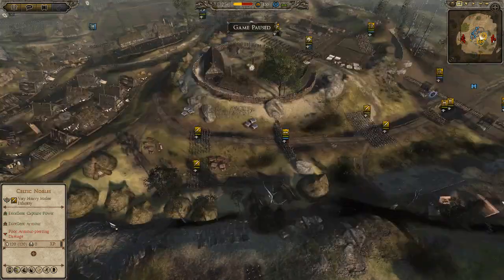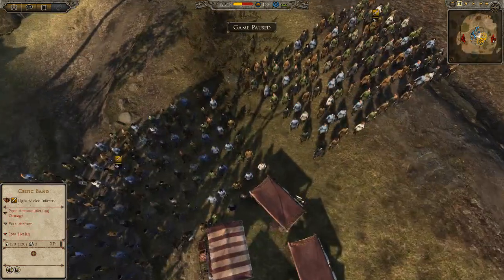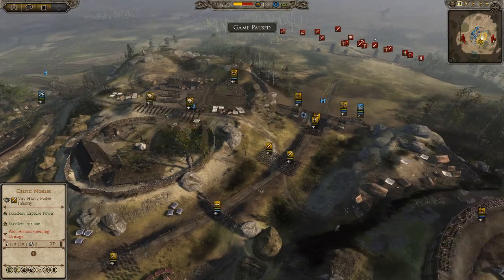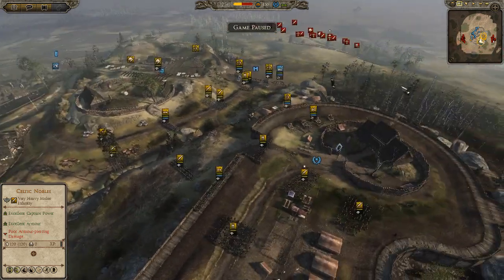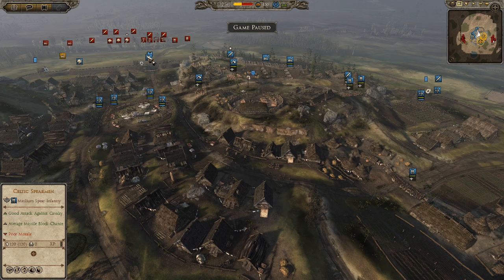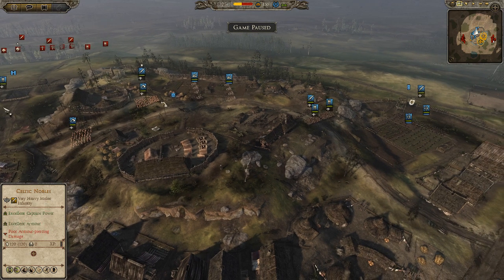I've got 2 units of Celtic Band — pretty crap, just levy swords basically. And finally, 2 units of my Mare Cavalry, and of course my general is Celtic Nobles. My ally is bringing — I can't remember the exact numbers — but I think it's 4 units total of Celtic Spearmen. Pretty run of the mill spears, nothing too special. They're relatively crap for a T2 infantry, but he's got 4 units of them as his main Spearmen.